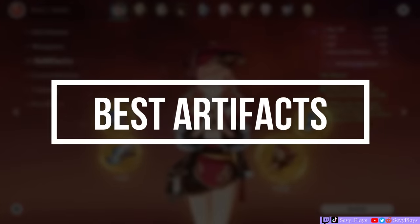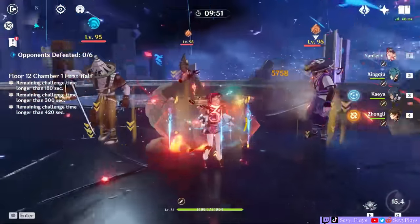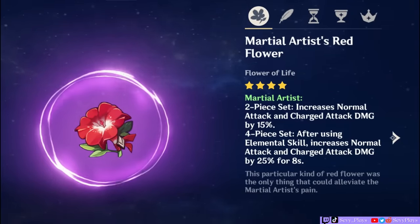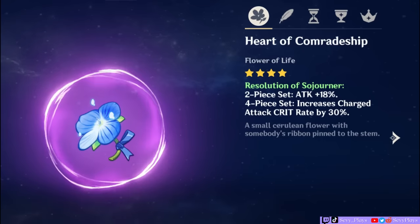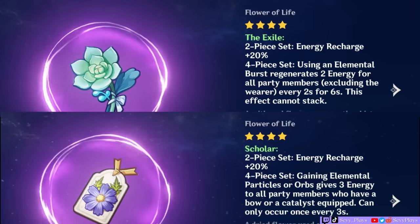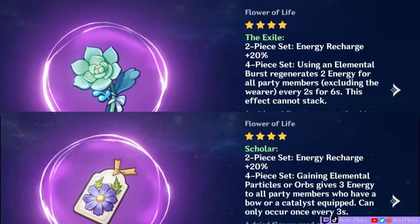So how to build Yanfei? Let's start with her artifacts. You mostly want artifacts that boost her charged attack damage, pyro damage, reaction potential, and crit stats. In early AR, energy recharge sets are helpful too. Her best in slot early would be the 4-piece Martial Artist since they buff her normal and charged attacks in both the 2-piece and 4-piece bonus. 4-piece Resolution of Sojourner increases attack and charged attack crit rate. Berserker also helps with her crit rate overall. For energy recharge sets, you have Scholar and The Exile. And for a high reaction team, you can use Instructors.